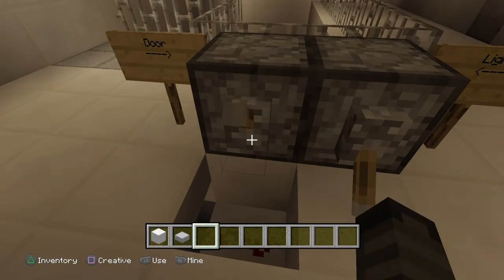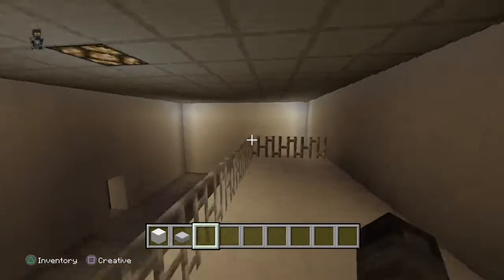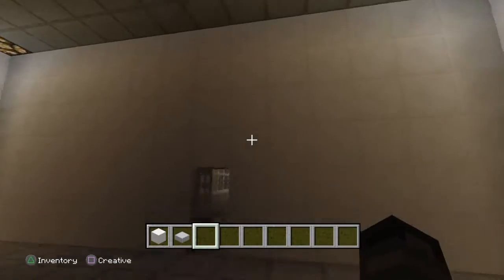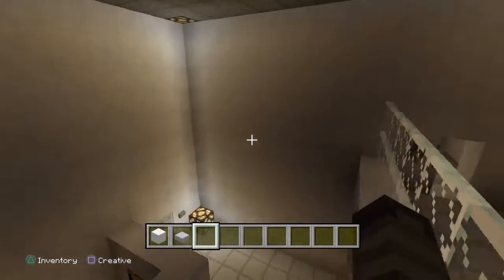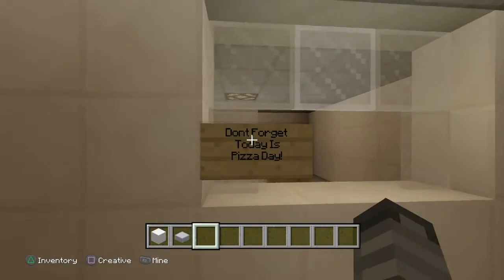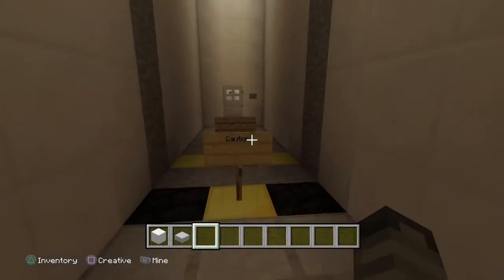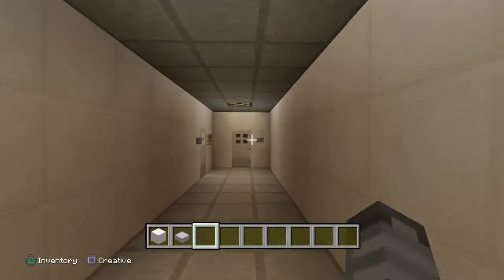There's a little thing up here that basically locks the door and opens it up, and this also turns off the light, so I'm just not going to turn that on. Over here we have a little bit of change — we had the starting room.